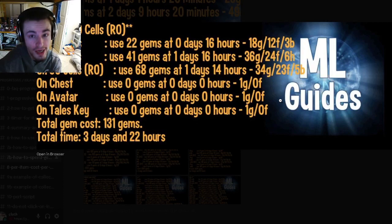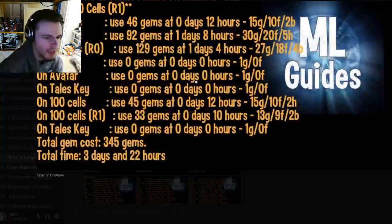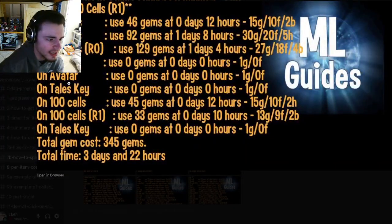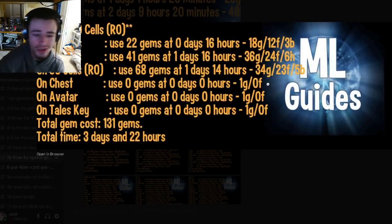You can actually start collecting tokens right now, while you're waiting for this event to open up on Friday. It'll be one token per one cell, so if you get 200 tokens you can rank it up, or if you get 100 tokens and then buy the 100 cells for 45 gems you can rank it up as well. Keep in mind you can use half and half.